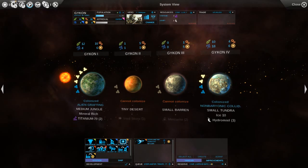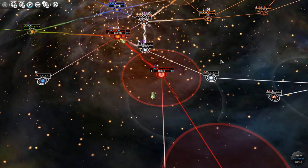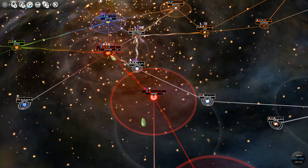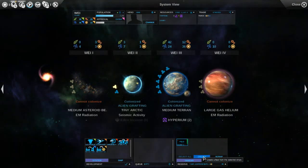This one has a little bit more upkeep, but I'm not concerned with our dust right now, not at all. And I'm also not concerned with our approval. Way finished its colony ship - excellent. Let's send this guy over here.